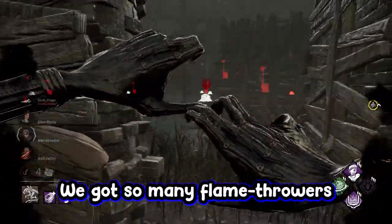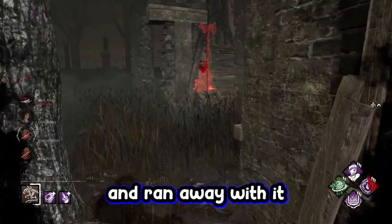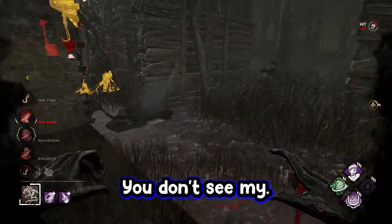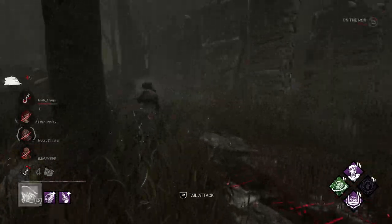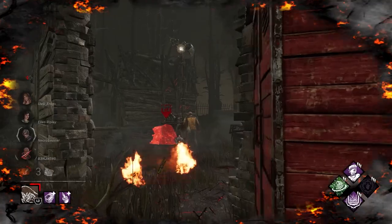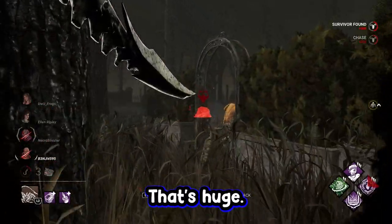Why do we got so many flashlights here? Chill, please. Holy fuck — you guys dropped both your items and ran. Ooh, undetectable kind of W right there. You don't see my red stain. You're pretty fucked right now, Ripley. I'm about to get my shit back. Like, he really asked for that shit the way you were looping. Give me that dark devotion value — that's huge.